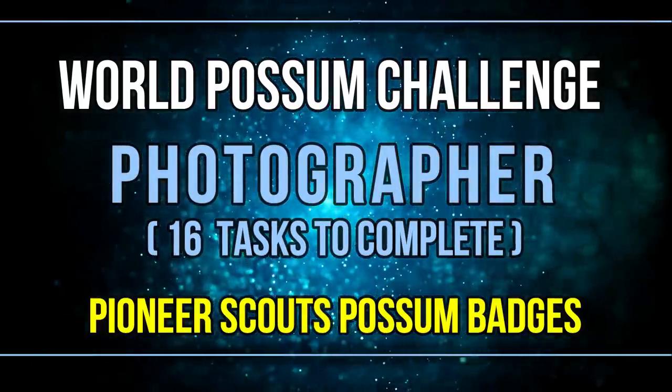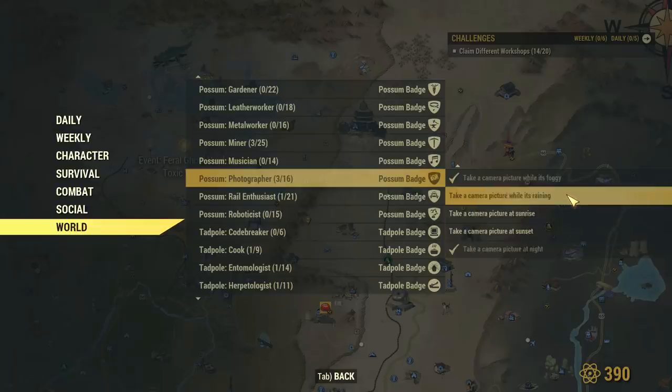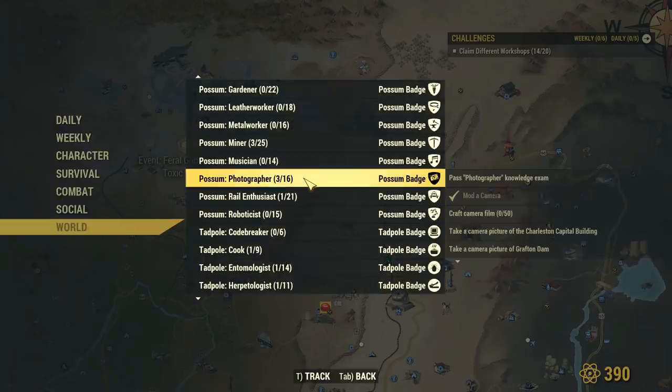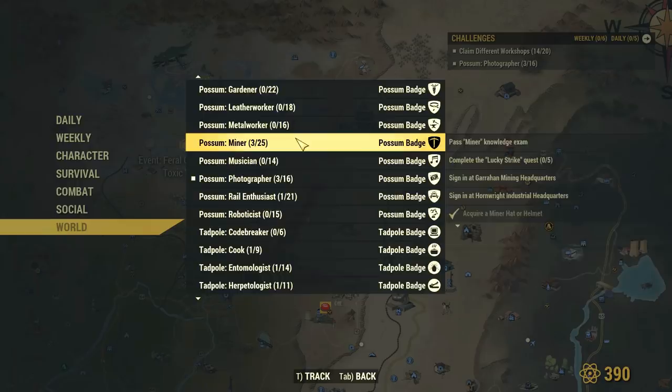Let me introduce you to this challenge. There are 16 tasks to do, and most of them require you to take a picture of something — a location, an object, a creature, or pretty much anything as you explore. It's self-explanatory since the challenge is for a photographer. If you have your camera and like taking pictures, just go ahead, because I think it's probably the easiest possible challenge right now — it was my very first one I completed.